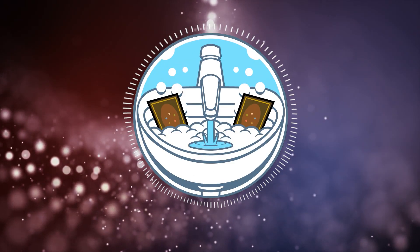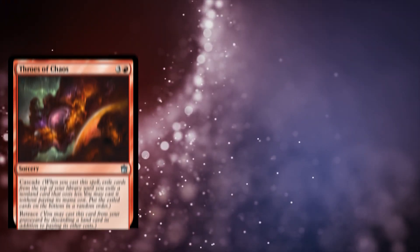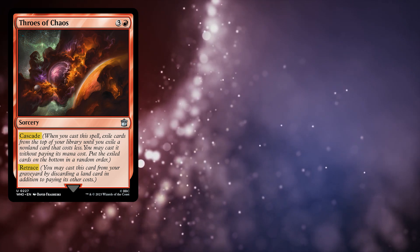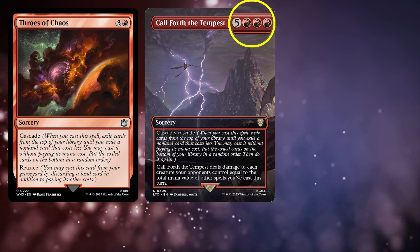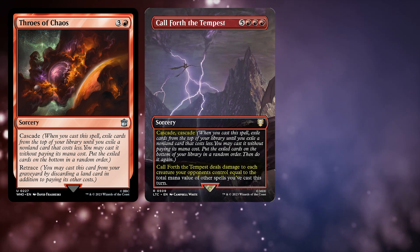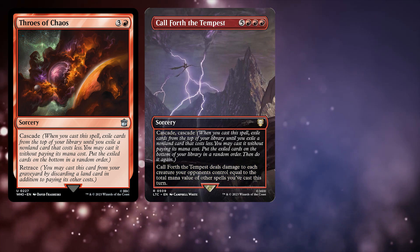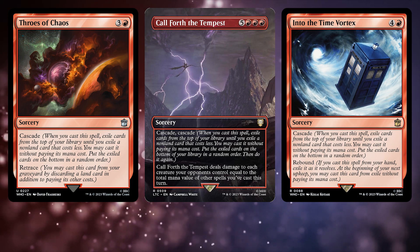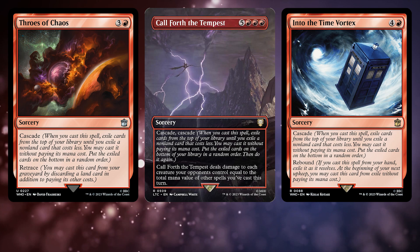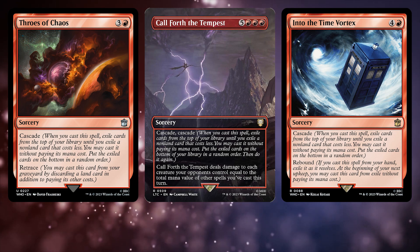While the EDH version has a total of 10 Cascade and Discover cards, 3 stand above the rest. Throws of Chaos is a 4 mana sorcery with Cascade and Retrace, so with Retrace we cast it from our graveyard getting an alien, and then the Cascade trigger gets us another alien. Call Forth the Tempest is an 8 mana sorcery for 5 red red red with Cascade Cascade, and deals damage to each creature opponents control equal to the total mana value of other spells cast this turn — expensive, but gives us double Cascade and a potential board wipe. Finally, Into the Time Vortex is a 5 mana sorcery for 4 and a red with Cascade and Rebound. Quick rules note: Rebound specifies it must be cast from your hand, so if you cascade into it or cheat it from the graveyard, you won't get that second cast.